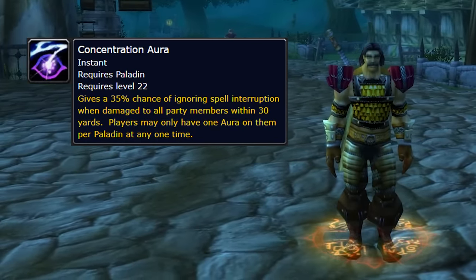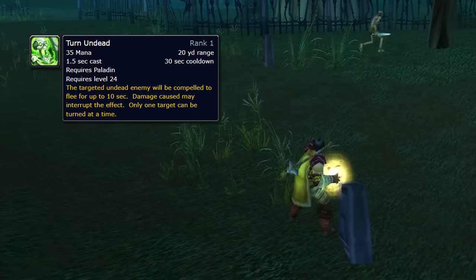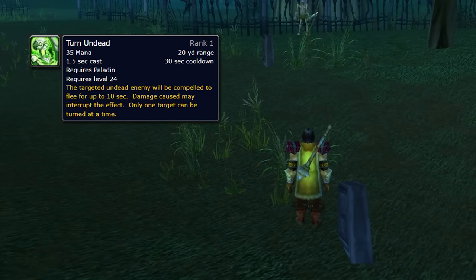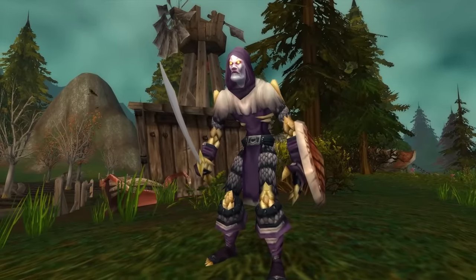Also at level 22, you'll get Concentration Aura. Concentration Aura gives you a 35% chance to not have your spells pushed back while you're casting. This is great in a group if a healer is being attacked, or if you're being attacked and want to reliably heal yourself. The last key ability you'll get on your way to level 25 in Phase 1 of Season of Discovery is Turn Undead, which you get at level 24. If you pull extra zombies or get in a bind, you can Turn Undead one of them and run away or heal. This does not work against Undead players, and the same goes for Exorcism — they're purely PvE abilities by default.